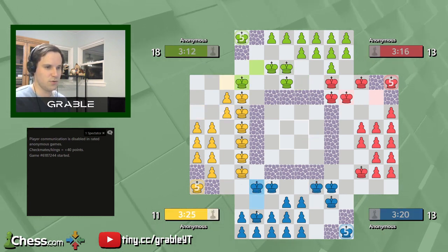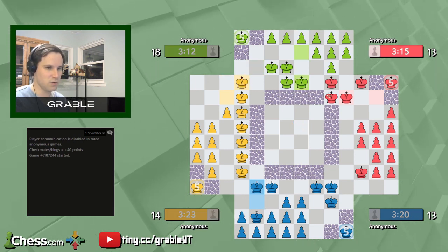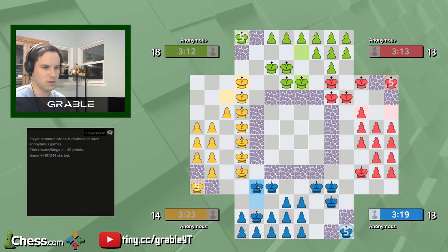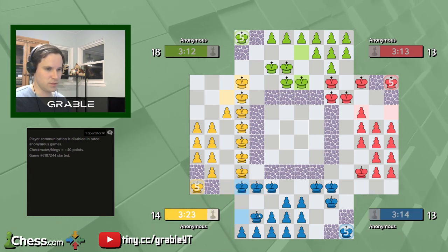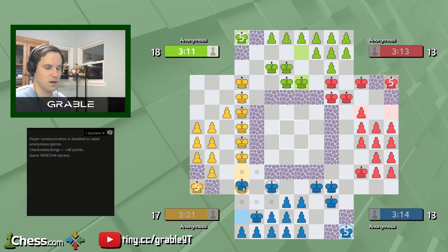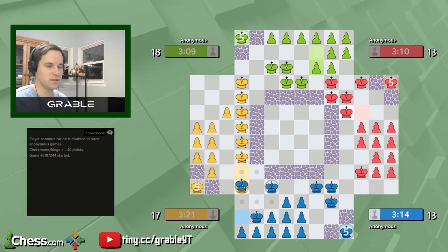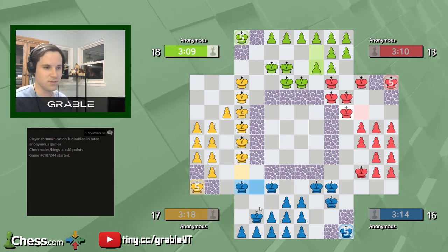We have two choices: we can either try to push back against Red, or we can interfere with Yellow to stop Yellow from attacking Green while Red is attacking Green at the same time. I'm going to do the second option — try to interfere by attacking Yellow where I can.